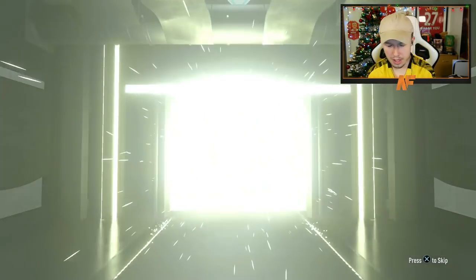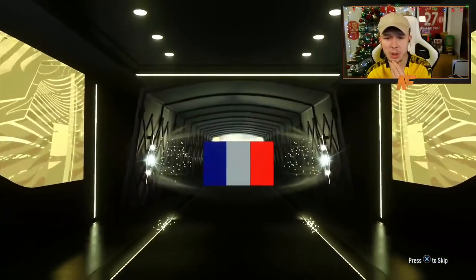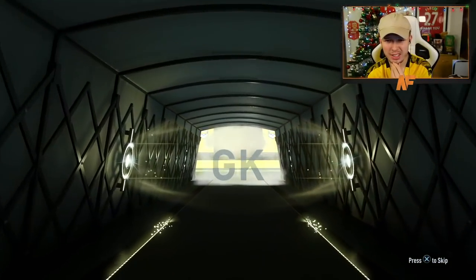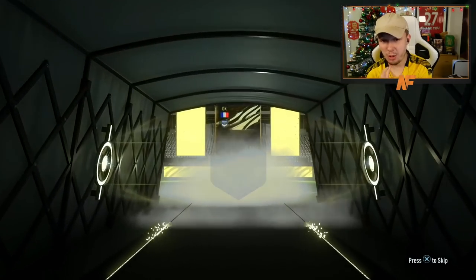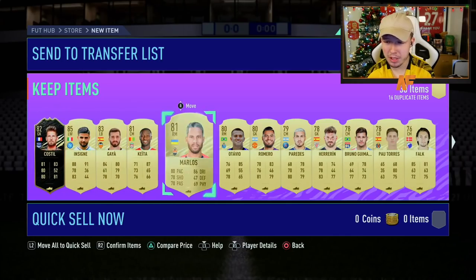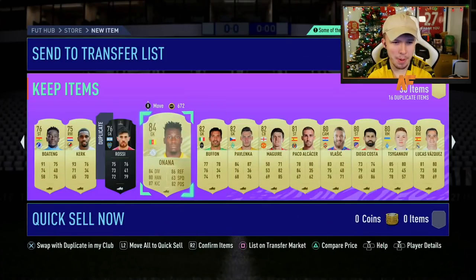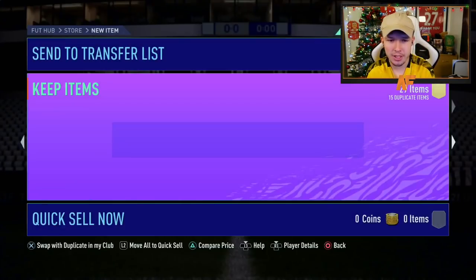The first one's not a walkout, it's an inform. I don't even know who's a good inform this week. 82 Costil - okay. Who's going to be behind him? Insigne - decent rated, I'll take that. And we've got an Onana in the pack, but apart from that, not the greatest of packs.